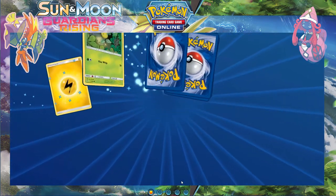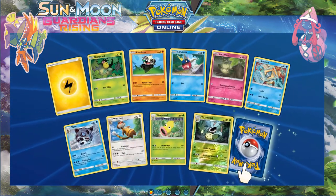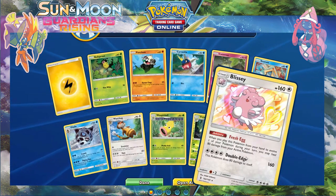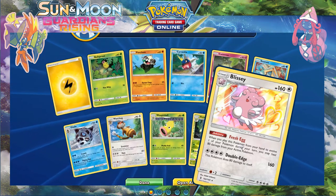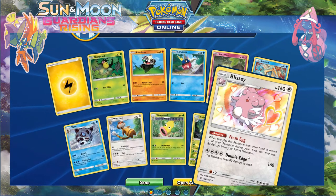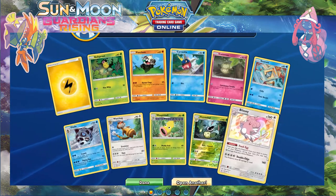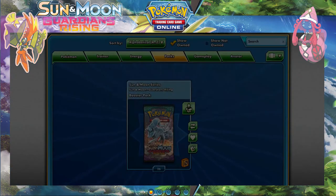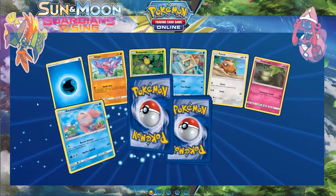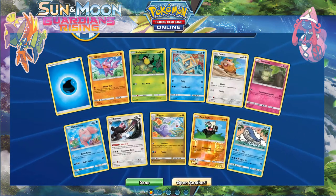Reverse Victory Belt and a Blissey holo rare. You heal 80 HP when this evolves — not too bad actually, it only works when you play Blissey. Reverse Pancham — nice — and a regular Wailord, equally as good.